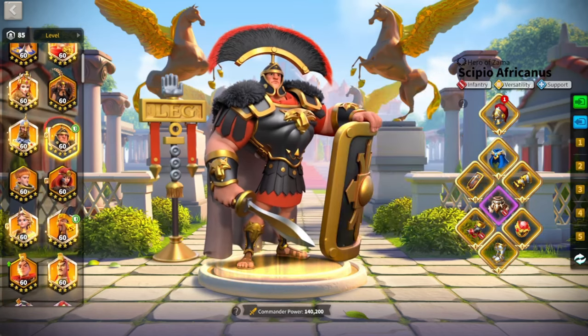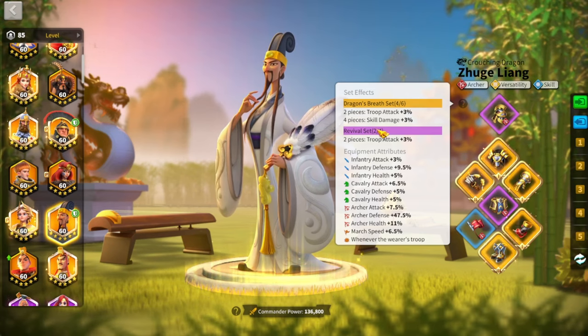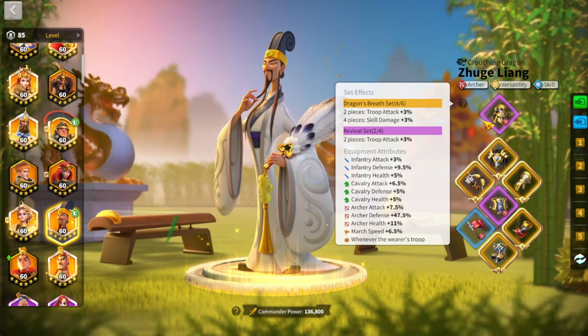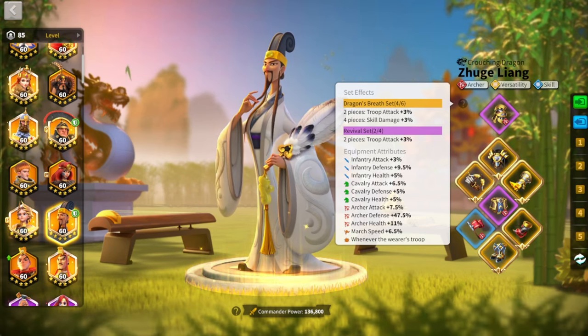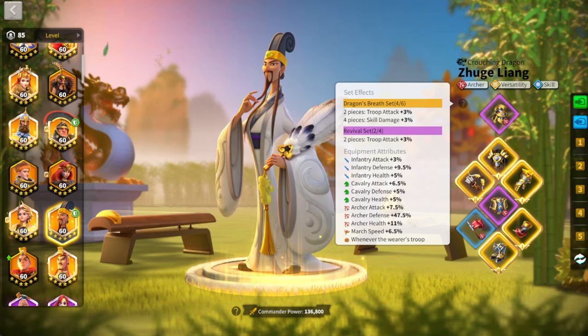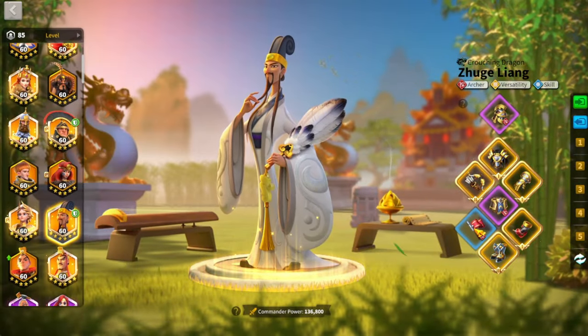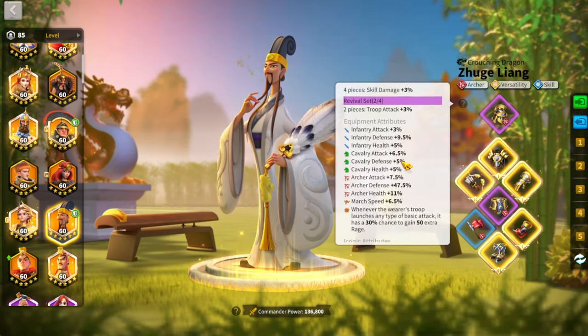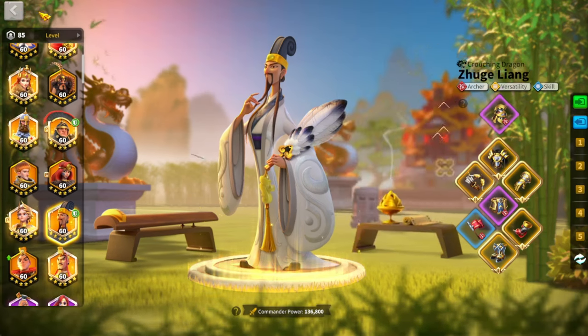For archers, a lot of people say different things about archer gear. I currently have the four-piece Dragon Breath set. I've heard many different opinions — two-piece leadership plus two-piece KvK, two-piece Dragon Breath, six-piece Dragon Breath, four-piece Dragon Breath with two-piece leadership. I went ahead with the four-piece Dragon Breath. I'm not sure if that's the best, but I have the four-piece Dragon Breath, a horn, and a crit flag. I love my march speed, so I have the crit flag.